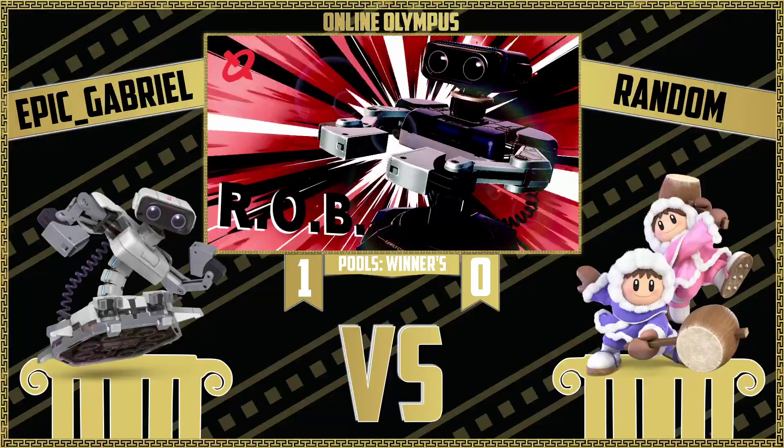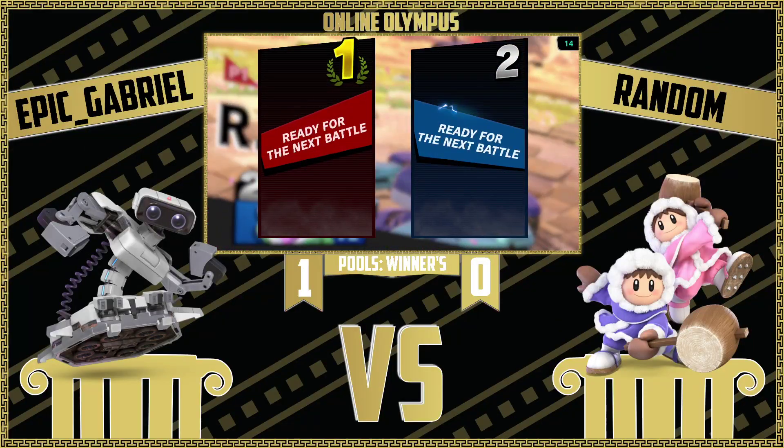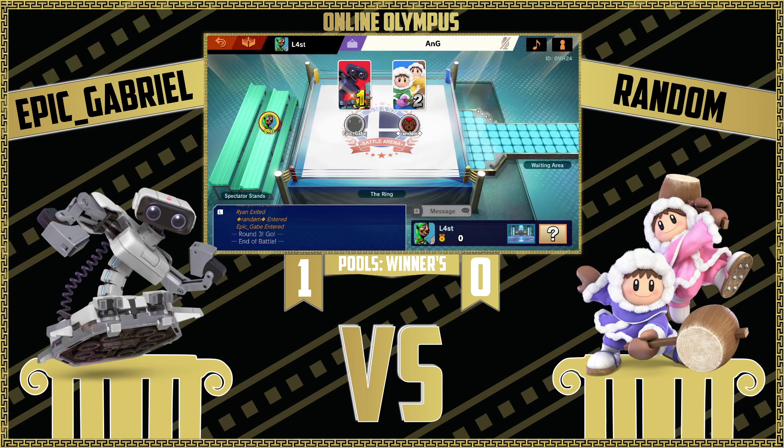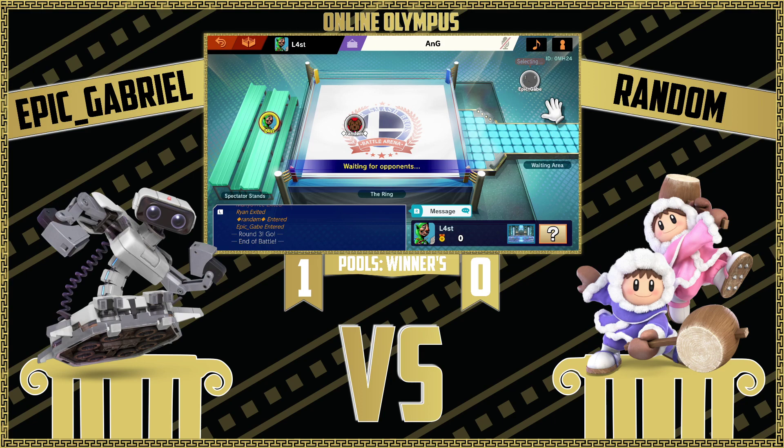Not a bad game one on Random's side. We're kind of all expecting Epic Gabriel to take this set and move on in the bracket at Winterside, but Random wasn't looking too bad in the beginning. The biggest problem is he's got to find a way around these projectiles — the lasers and the gyros — to get some sort of momentum going and try to get these desync combos started. Right now the neutral is very back and forth with a lot of random straight hits, not able to set some sort of game plan in motion.